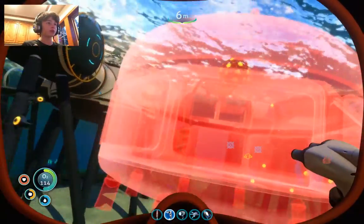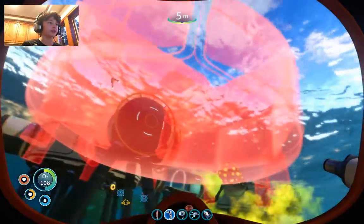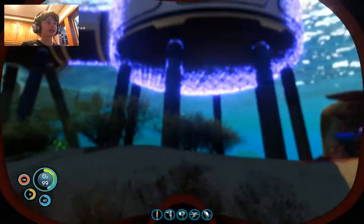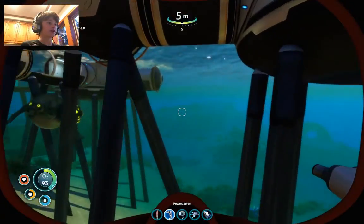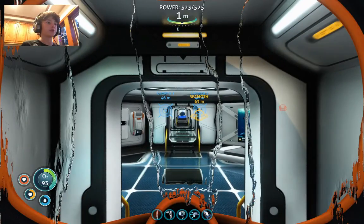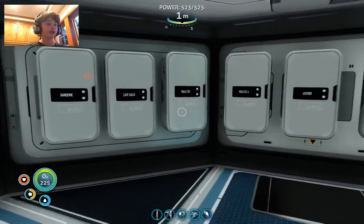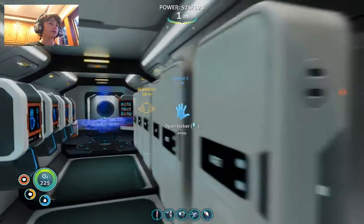Oh my goodness, just stop — I'm getting really angry because those things are just always there. Let's add a multi-purpose room. Hopefully I have plenty of titanium for this — I don't at all. We lost hull strength — that's fine. So if we need more hull strength we can add these right here. I have two of them already and we might need more, which isn't good. So that means we need more resources basically, and resources I don't have.